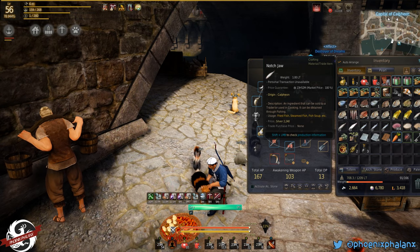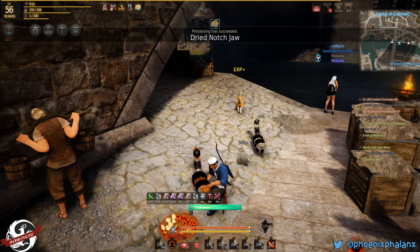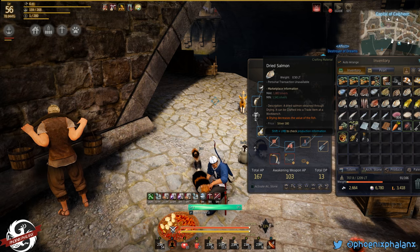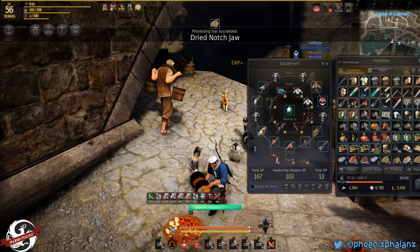Notch Jaw is a white kind of fish — not green, not yellow, not blue. So those are the very basic. In the recipe you'll need to use two of them. Salmon and things like eel are higher quality, so you'll only need to use one.